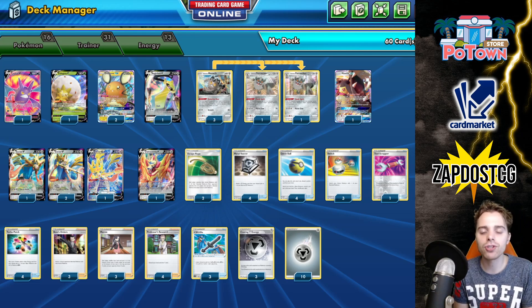Zacian is a very strong card. The Intrepid Sword ability helps you out countless times against stuff like Marnie or Reset Stamp. Early on, you can even accelerate energies. For those new to the channel, Zacian has the Intrepid Sword ability that lets you look at the top three cards of your deck, draw them, and if you have a Metal energy, you can accelerate it to Zacian — but you don't have to. So not only can you draw cards, you can accelerate energies, and you also have access to the powerful Brave Blade attack, which hits for 230.